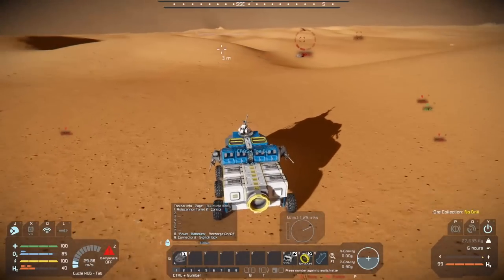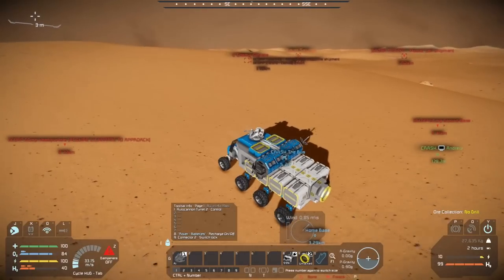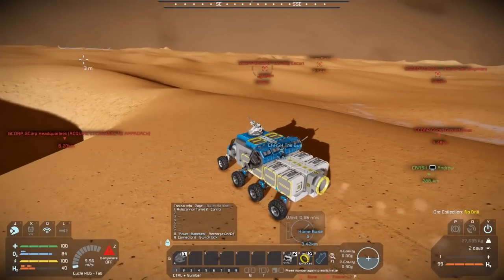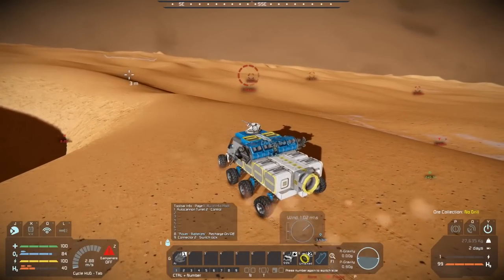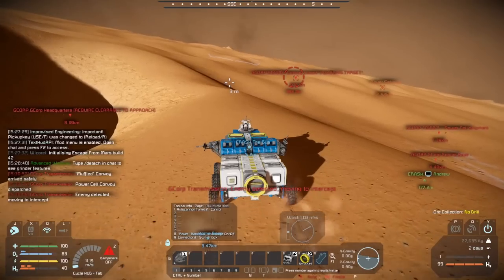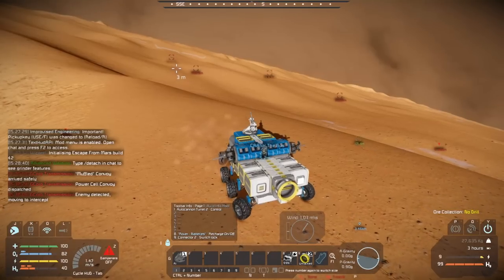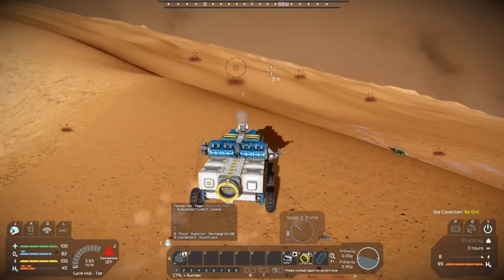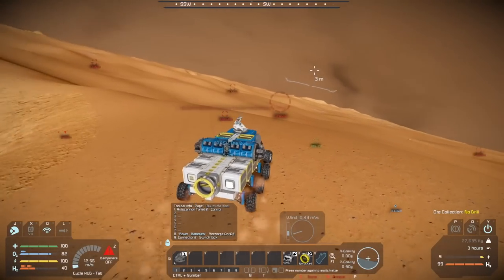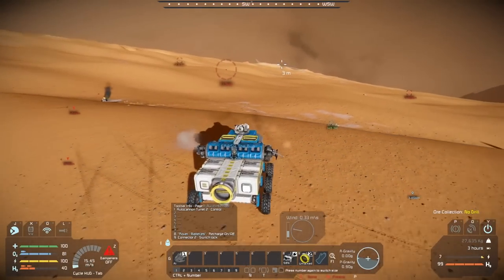I'm just to your back left. Although the power cell shipment is alone. I'm trying to get a lock on the convoy escort — okay, getting a lock. They know we're here. Convoy escort is coming straight at me — he's just about to come up over the ridge line now. Alright, light him up! You're getting shot at, we're exchanging blows. His turret is done. I think he's down.